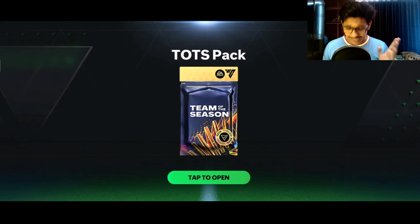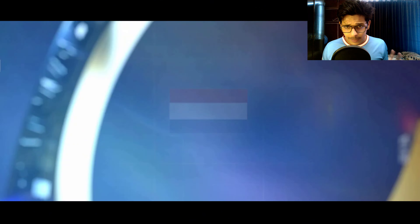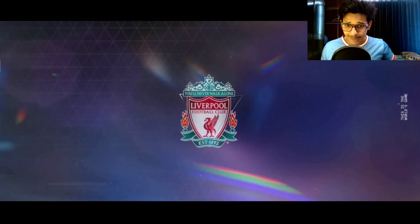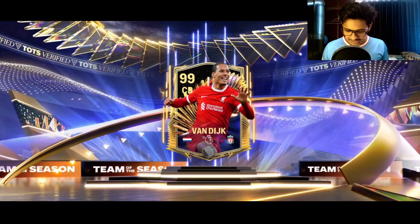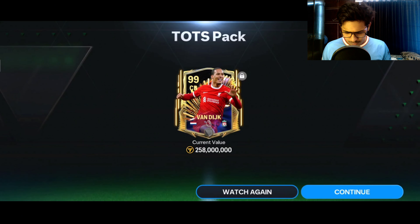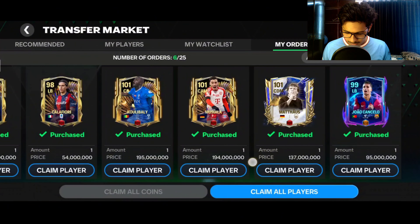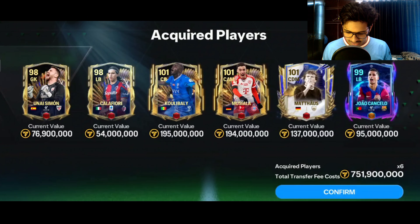Right now I'm having approximately 15 Masheranos in this account. When we opened this pack — this is a recorded pack — we were able to pack Virgil Van Dyke. This was the best pull you can get: a 99-rated center back already packed. I was very excited because a center back is already sorted.